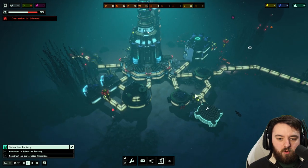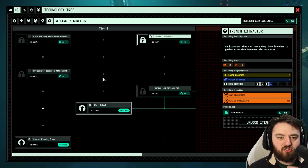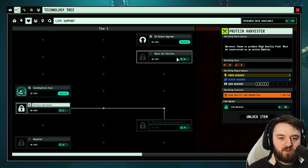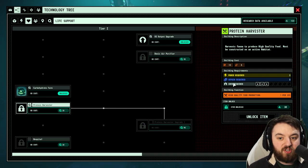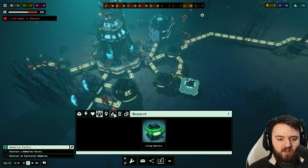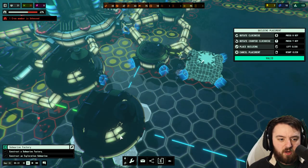We do have a bit of research data. It's going to try and clone one more. Technology tree — population, we can go to life support. The problem is that requires three crew. There's also a hospital. You need a lot of crew — a lot of crew is required in this game. For now I think I will just go to life support and get our carbohydrate farm up and running.